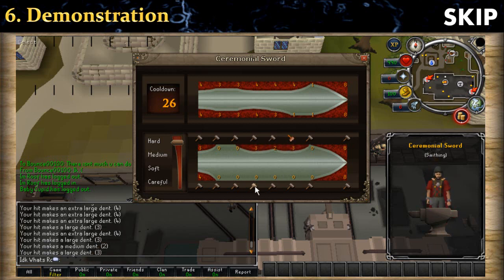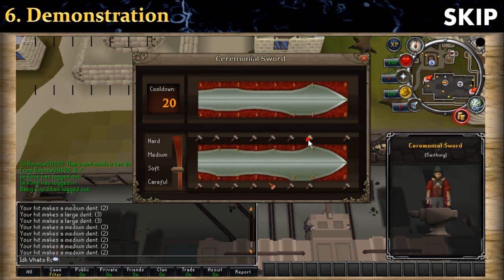This one, this one, and the last one. As you can see, the number you increase really depends on luck — sometimes it's 2, 3, or 4. Now I will go for medium for every spot that I need to increase by 3. And now I will go with the soft for every spot that I need to increase by 1. Since I am level 99 in smithing, every time I hit with the soft option it only increases by 1.